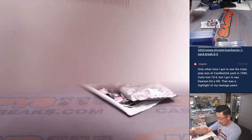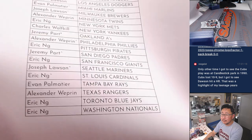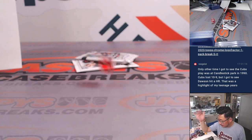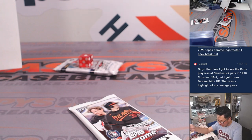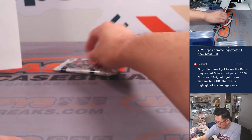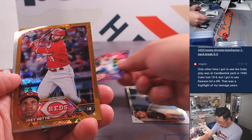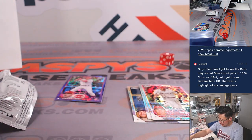Hot off the presses. All right, now we've got two packs left from that Logo Fractor box — one is that bonus pack right there. We got Corbin Burns, a purple Spencer Steer to 250, and a gold Joey Votto 22 out of 50. JT Realmuto and Fernando Tatis Jr. — nice little pack for the Reds. Eric with the Reds gets both of those.